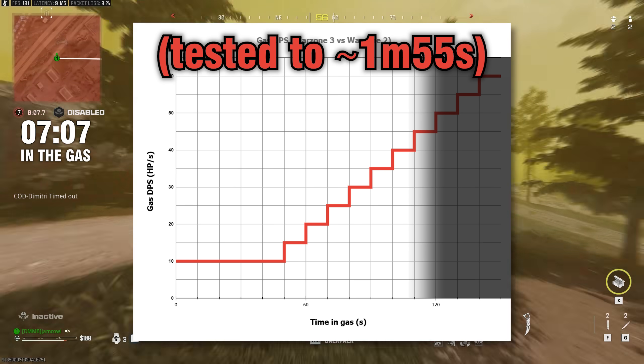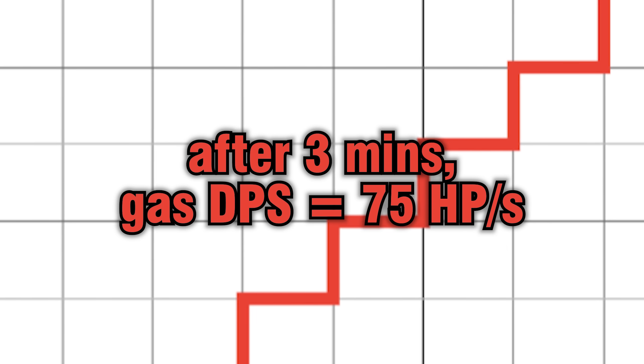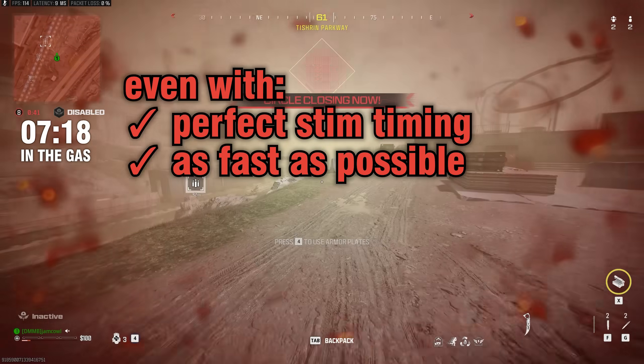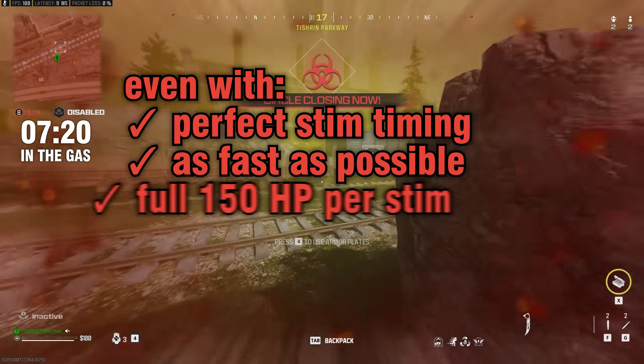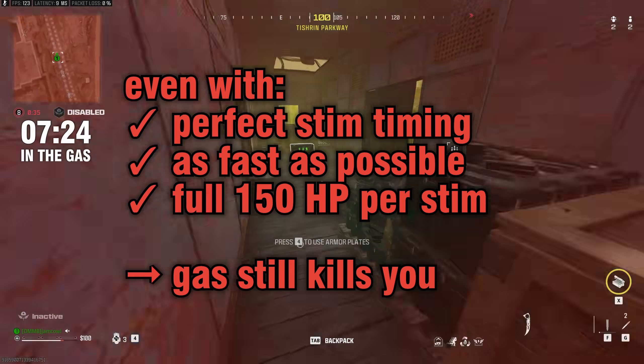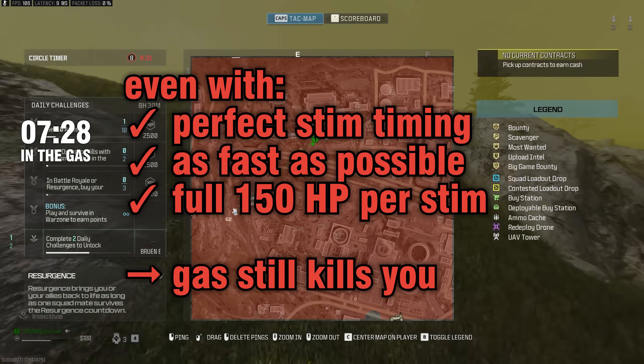I haven't been able to test these numbers past 2 minutes, although I think it's possible to survive 2 minutes with perfect stim timing. However, if the pattern holds past that point, at the 3-minute mark the gas damage would reach 75 hp per second — which means even with perfect stim timing every 2 seconds, the fastest you can possibly stim, getting full health from each stim in Resurgence, the gas damage would match the health you're gaining from stims. You wouldn't be able to gain any health back and would inevitably die.